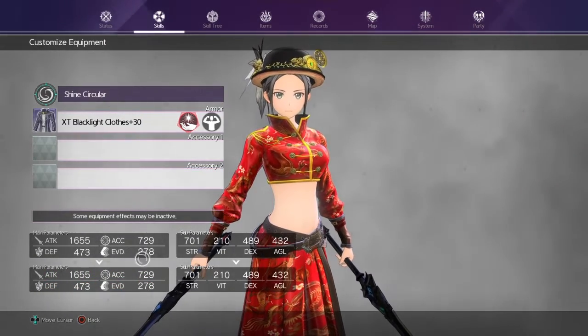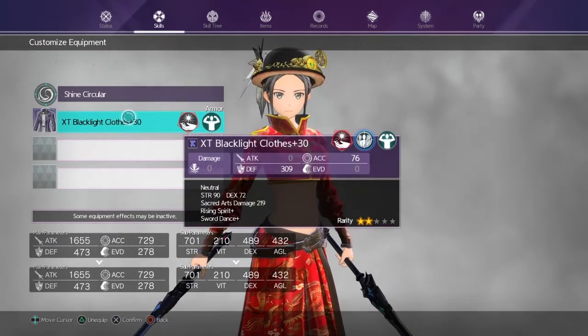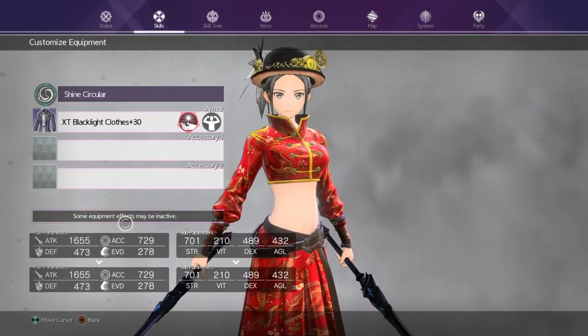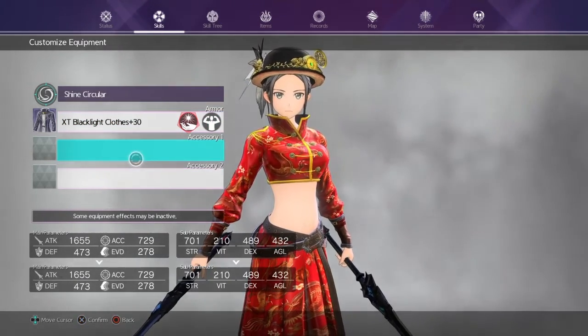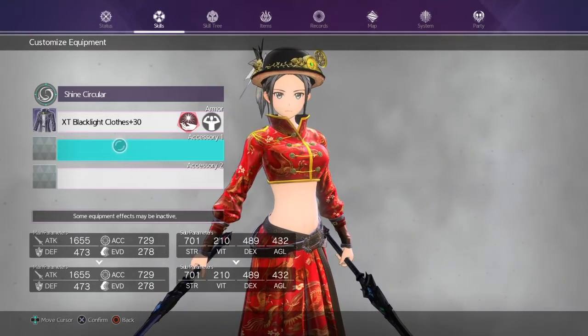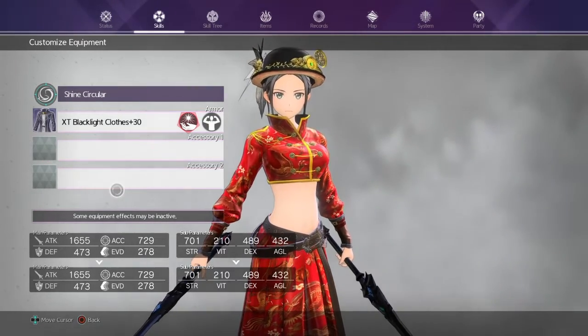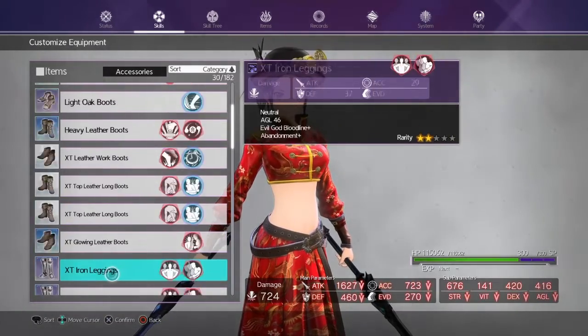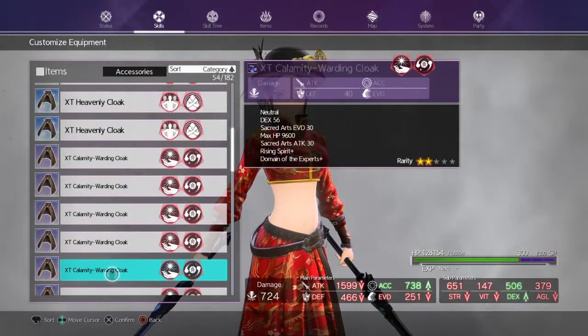That effectively stacks your stats. To demonstrate: since these clothes have the exact same stats as my main gear, if I unequip the ring you can see my stats don't change. But in my default gear the necklace is in this slot, so when I put the abyssal ring back in the second slot, you'll see my stats go up.